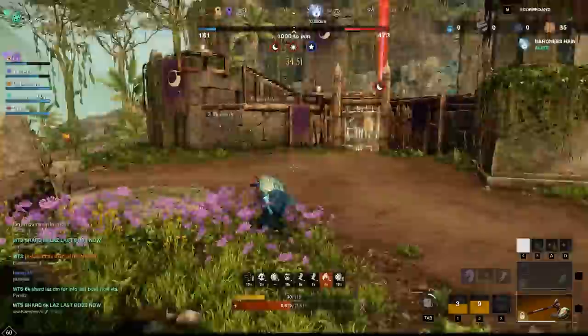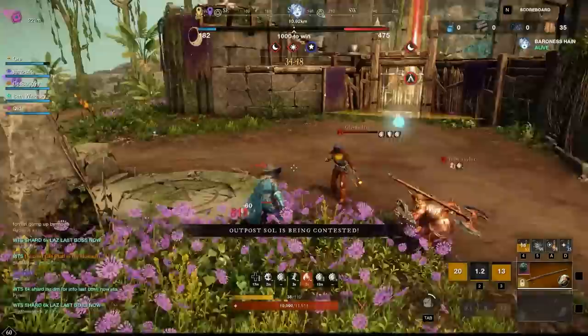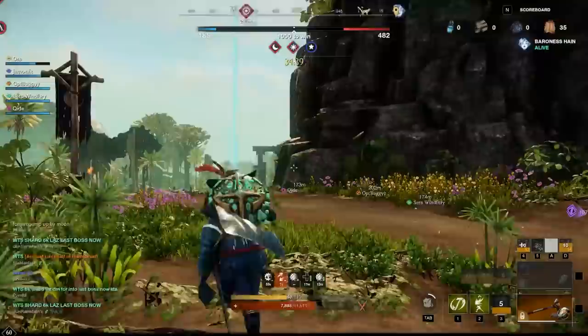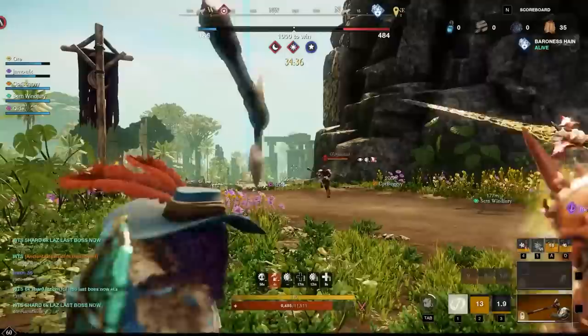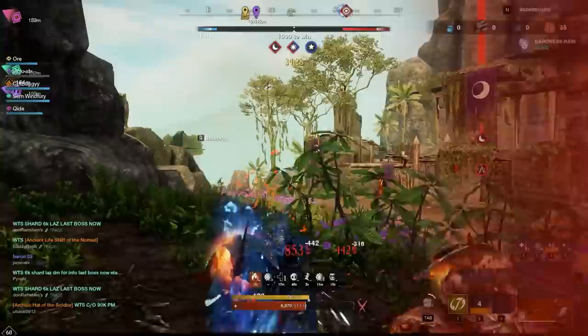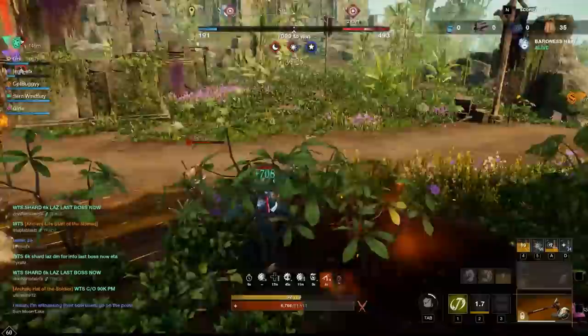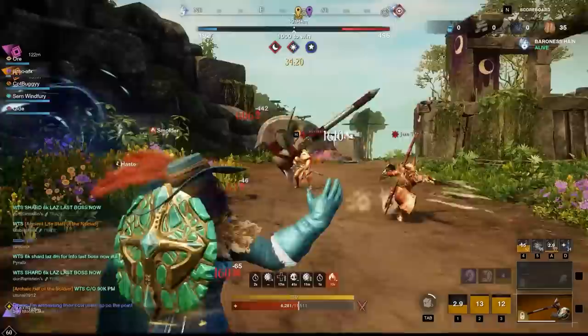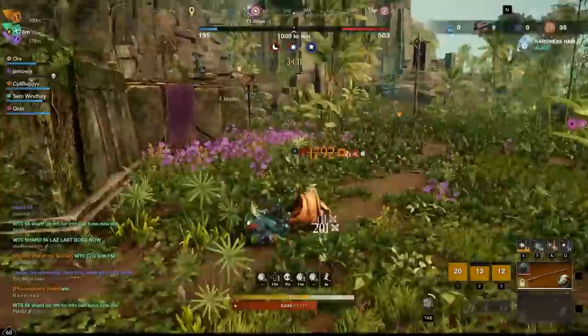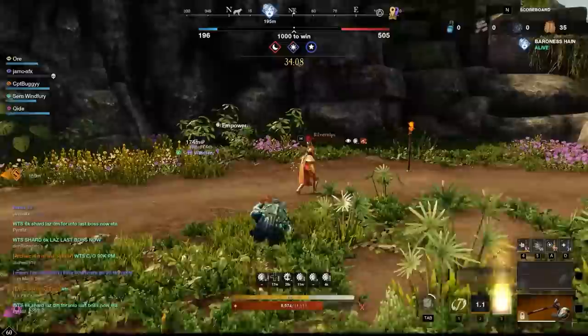Sword and Shield has very quickly become one of my favorite melee weapons in this game. It has absolutely excellent offensive potential while still retaining a lot of defensive utility. The throwing axe is a weapon that I love and hate at the same time. It can deal a ton of damage and has arguably the best utility of any ranged weapon in the game, but it is hard to hit people with — it has a lot of lob, a lot of travel time, and a real learning curve.